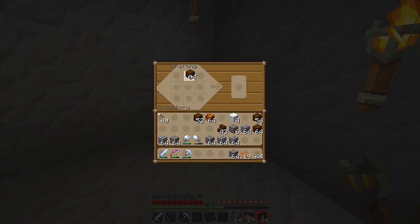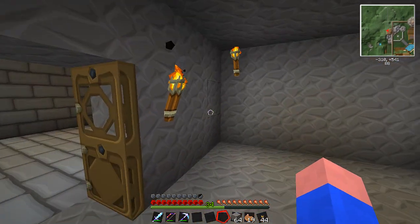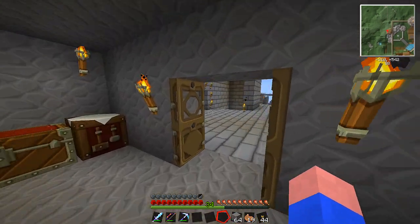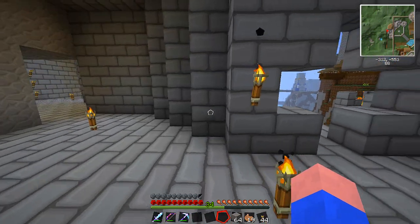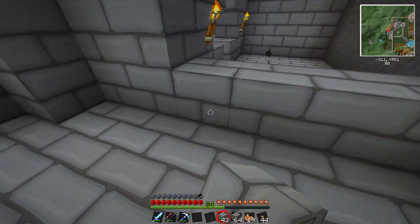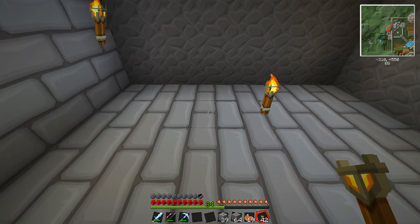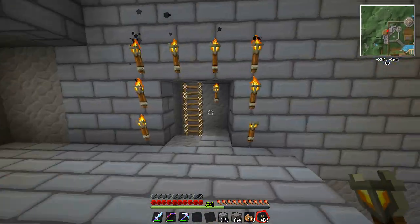Maybe throw a chest up here too, that's probably not a bad idea. I like to have a chest in stone. The only problem with rooms like this is there's no windows. I could put paintings all over the walls - maybe a secret entrance here with a painting over it. I guess it wouldn't be so secret now that I told everybody. I'm thinking if I block this in here, make this like a little secret room - or just a room. Could make it a potion room or an enchanting room.